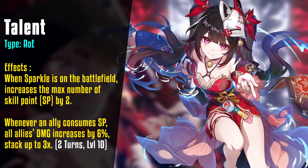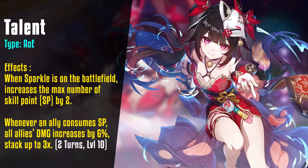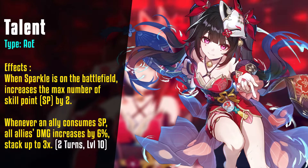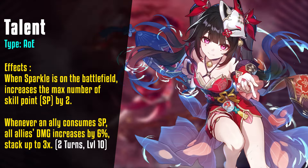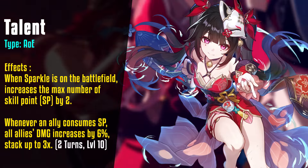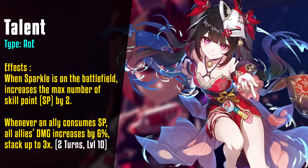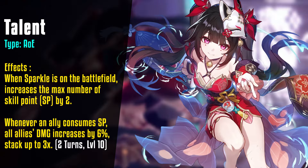The effect enhanced by her ultimate is the other part of her talent: every time an ally consumes a skill point, all allies' damage increases by 6% at level 10, stacking up to three times for two turns. When using the ultimate, each stack of this damage buff increases by 10%, making it a potent enhancement.